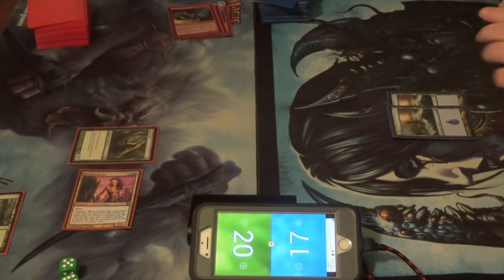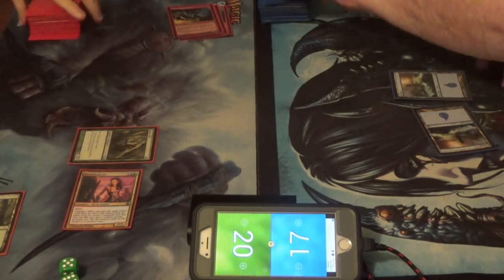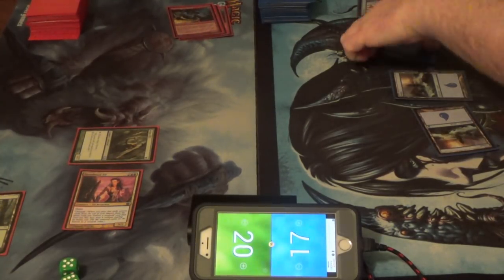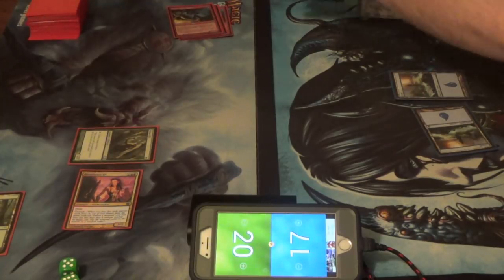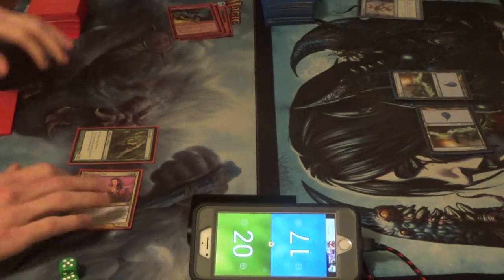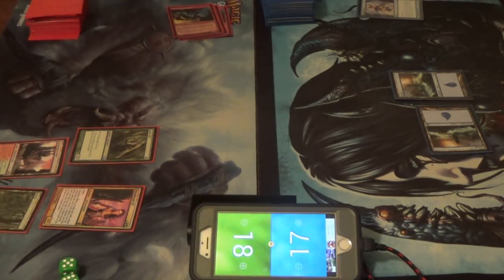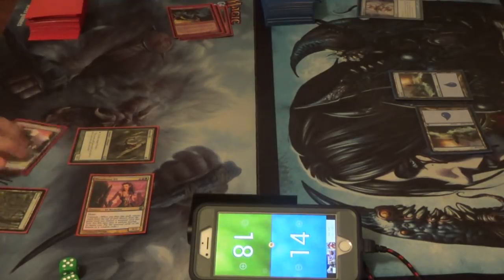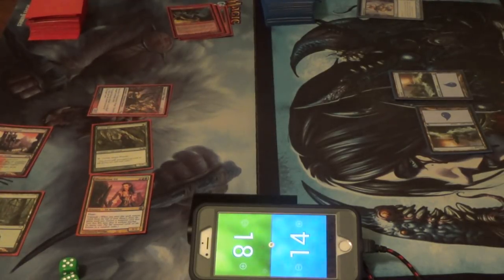Triple Simian Spirit Guide — probably should play that. Serum Visions. Go ahead. Shock. Combat? Hiya. Fulminator — is it my Seal of Stone Rain on the board? Not quite. Pass the turn. Seal of Stone Rain — if that's not an album name... Combat? Sure. Swing six? Yep. Fulminator again. Pass turn.